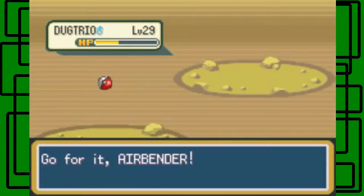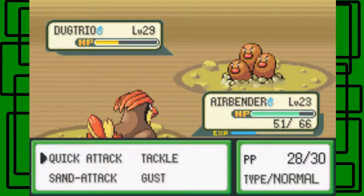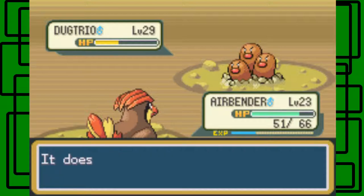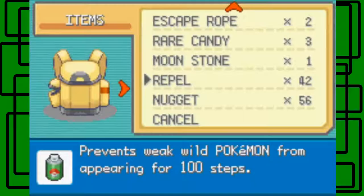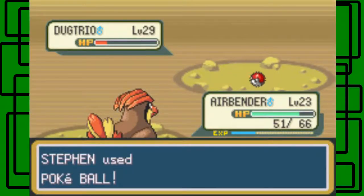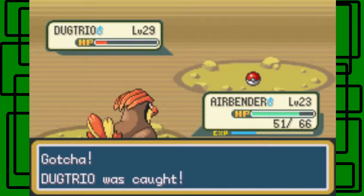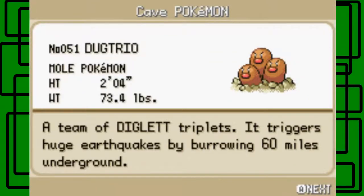Let's switch over to Airbender — and it doesn't have Arena Trap, that's good. Dig doesn't affect Airbender either. Let's just go for a Pokeball and catch this thing. We caught it — nice! I won't be using this on my team though. I have used a Diglett that evolved into Dugtrio on my team in previous playthroughs, but not in this one. Just for my Pokedex. Number 51, Dugtrio.